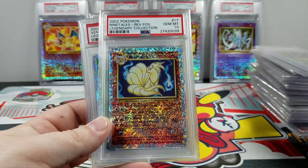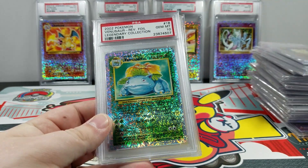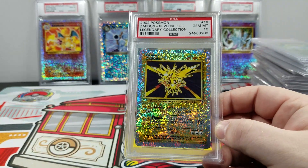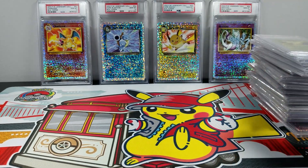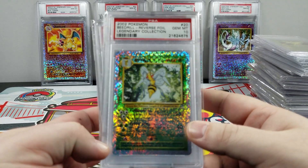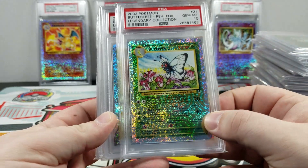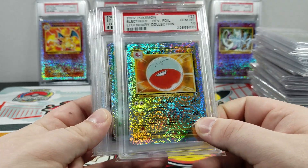It's the first reverse holo set that was ever released. It came out in 2002 — Legendary Collection — kind of when Pokemon was getting into a little bit of a lull. Some people thought these were fake cards, some people didn't want them. And Zapdos here completes the hollows of this set. Pokemon was in an interesting time right before E-Series, kind of around the same time as E-Series, which was starting towards the bottom of Pokemon. Not a lot of these were produced — the set has a lower print run.